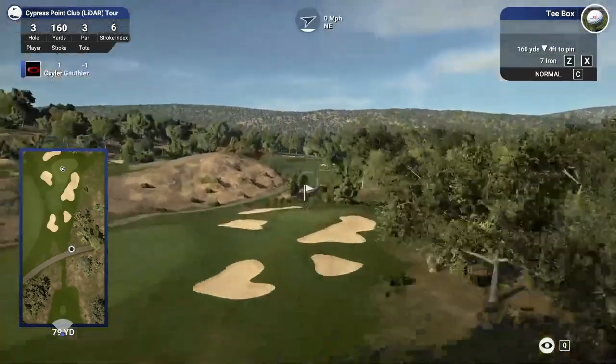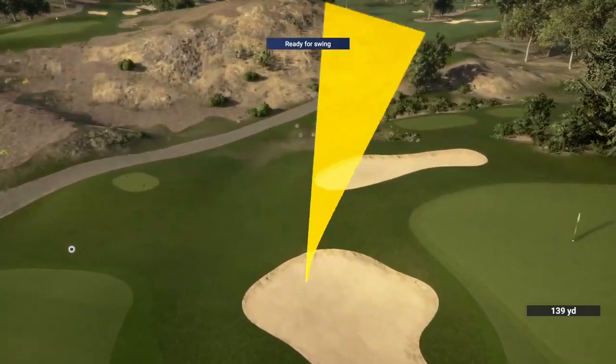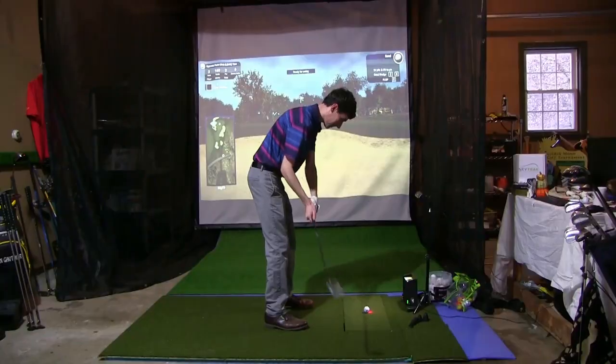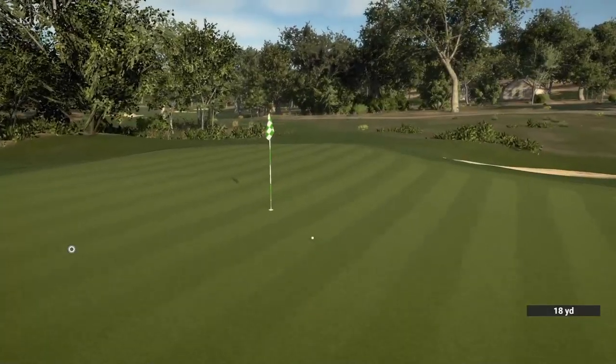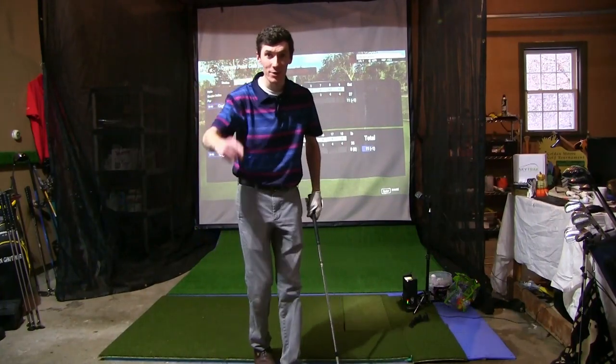Par 3, 160 yards, a little bit downhill — 8 iron. Bunker shot time. 21 yard bunker shot. Let's make the sand save happen. Oh, that's going to be close. Give me 6 feet. Yes, let's go. 1 under through 3. We're rolling.